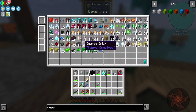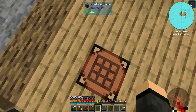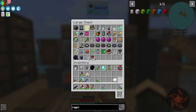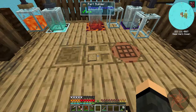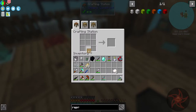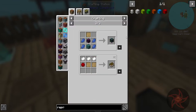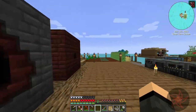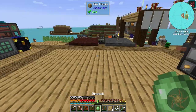Let me grab some of the sawdust here. There's our paper. And I just need a string. I'm just guessing here, but I'm pretty sure that the Tinker's book recipe is still a thing. Oh, it takes a slime ball now instead of string. That's not a problem - I've got 6,100 slime balls, I think we're okay.